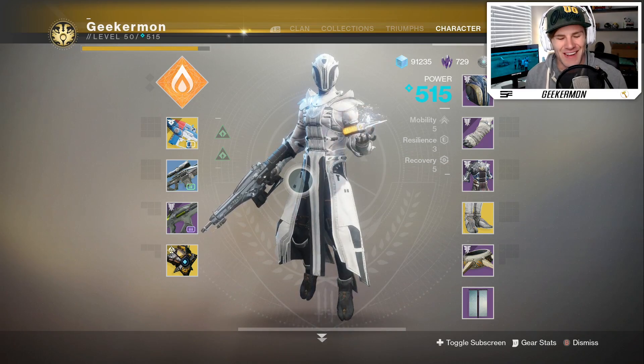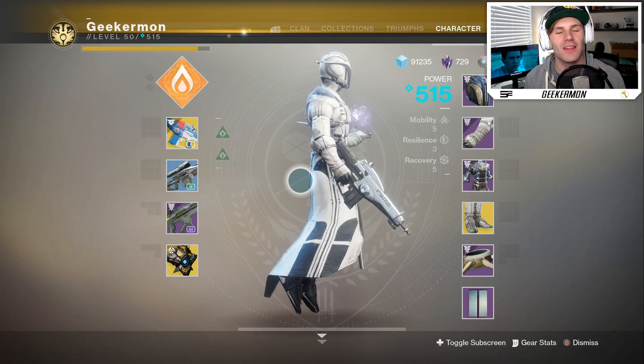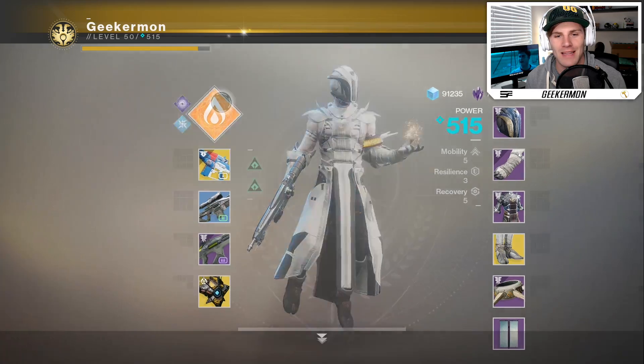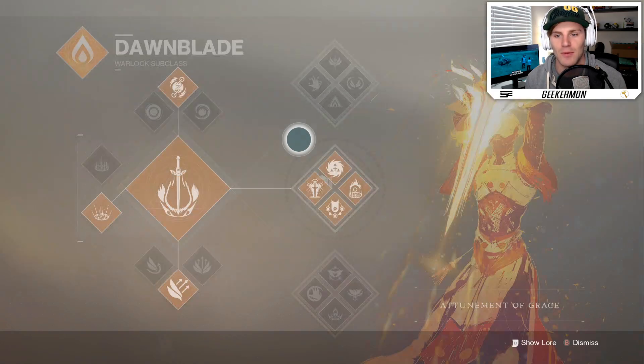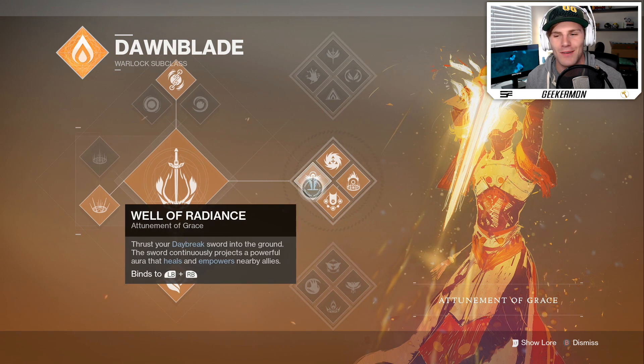Yo, what is going on, you guys? This is Mike, or Geekermon, and welcome back to another Destiny 2 video. So today, we got a pretty fun loadout I'm excited for. We're rocking the least meta thing possible in the Crucible, and that is the Attunement of Grace, the Well of Radiance.